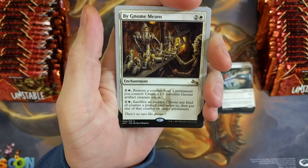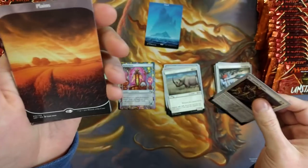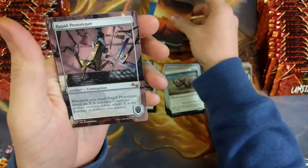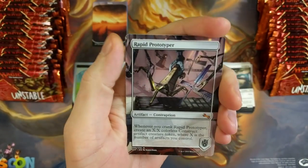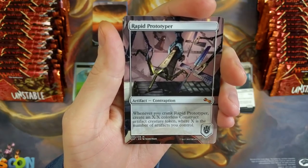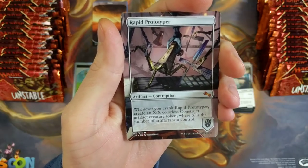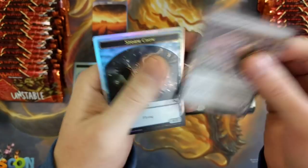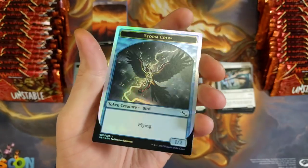Oh, that's a hilarious cleverity. I'm not going to read over all these — let's just get through it. We got a foil Planes. We got a Mythic Rapid Prototyper. Whenever you crank Rapid Prototyper, create an X/X colorless construct artifact creature token where X is the number of artifacts you control. We got a Widget Contraption and a Stormcrow Foil.